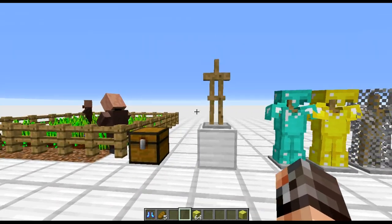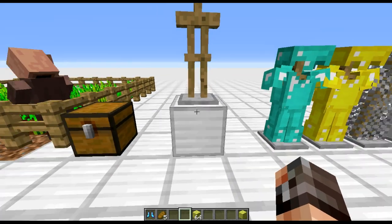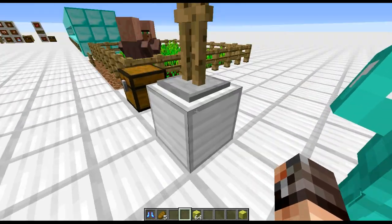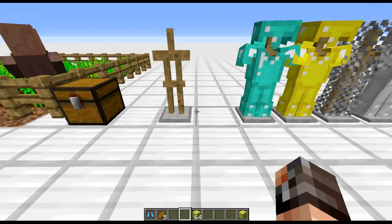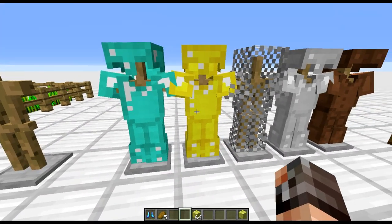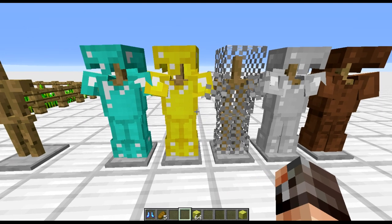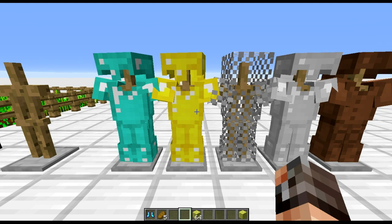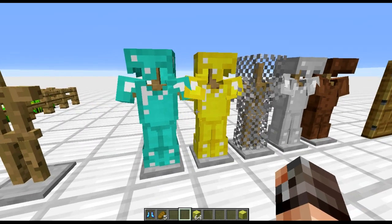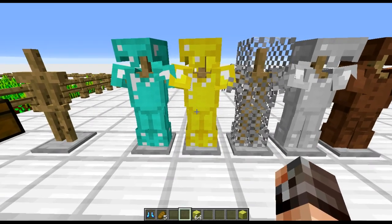Some newer updates: we now have armour stands. They fit your armour, they're movable, they have gravity so they will fall, and water will push them around. They count as an entity. If you're into command blocks, you can manipulate them with commands — get their arms to move, animate them. People have been having a lot of fun playing around with them almost as mobs and entities. Really cool feature.